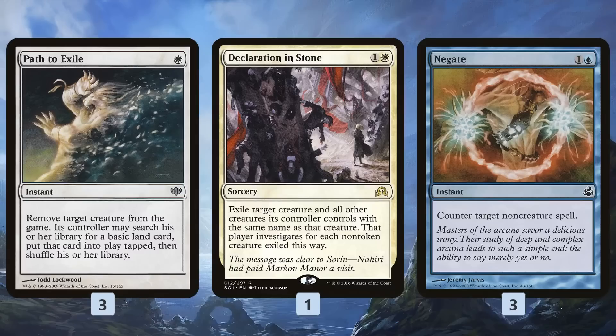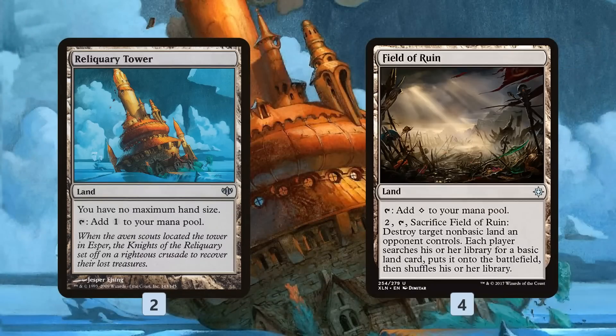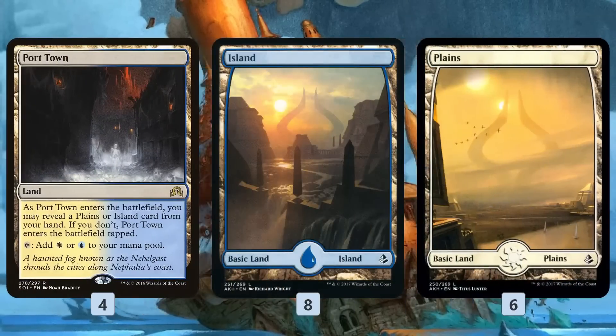For removal we have Path to Exile, Declaration in Stone, and some Negates as defense. Mana base-wise, Reliquary Tower makes sure we're not discarding all the cards we're drawing to hand size — as we're wheeling through our deck with Induced Amnesia, we find it, play it, and we're safe even if we have 20 cards in hand. Field of Ruin gives us some mana fixing and protection against Eldrazi Tron. The mana base is pretty budget friendly — Port Town is the only dual land, along with islands and plains.